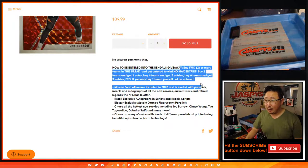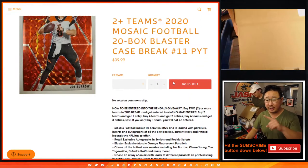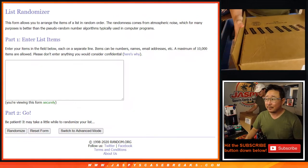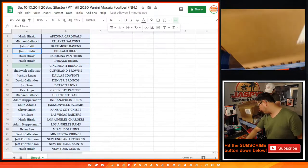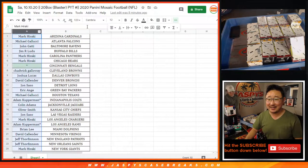No veteran common ship and everyone has a chance at the Bengals if you bought at least two teams. Oh no, there's blaster boxes on the ground. Big thanks to everybody for getting into the action.